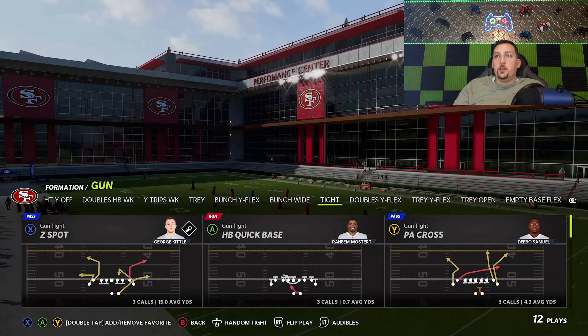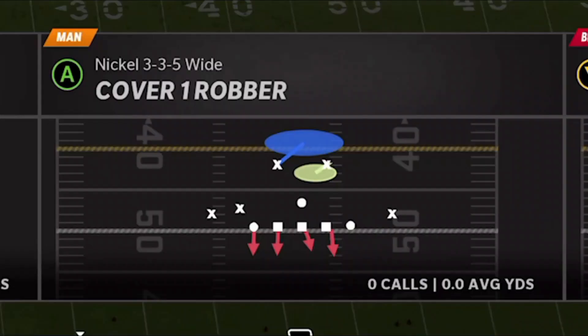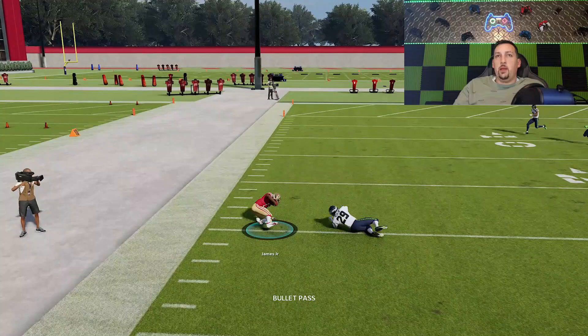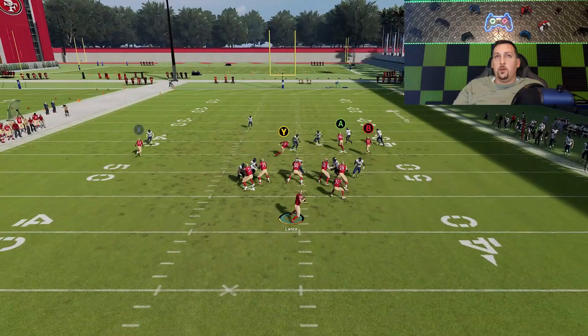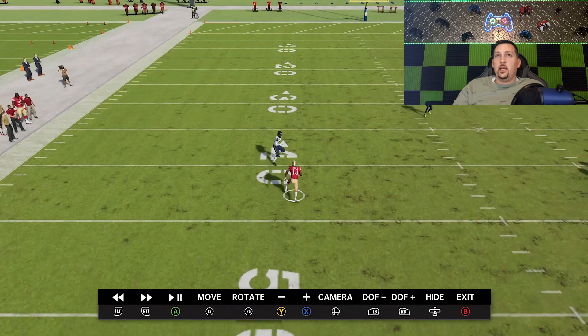Let's pick the PA cross again and start off with cover one robber. If I motion the X route out and isolate him, the Y route is going to be a good checkdown, but the X route is a really good cover one man beater because you can see how it gets an outside release. Let's try that one more time — I feel like this could be a one-play touchdown against cover one. It's really a timing throw. Looking at the replay, right when the cornerback turns in the direction of the slant, he can't flip his hips quick enough — that's when you throw it.